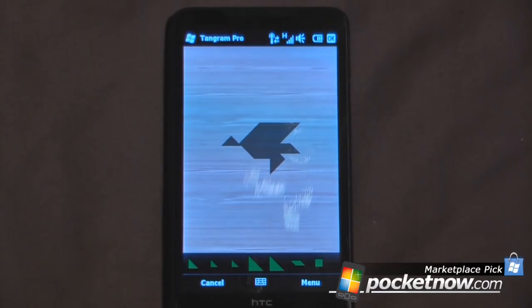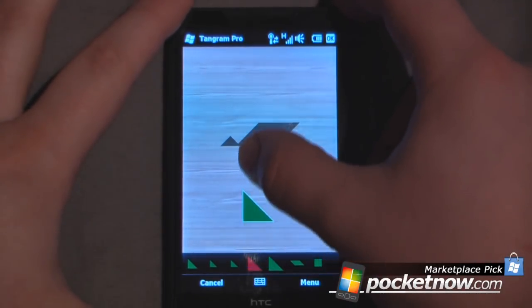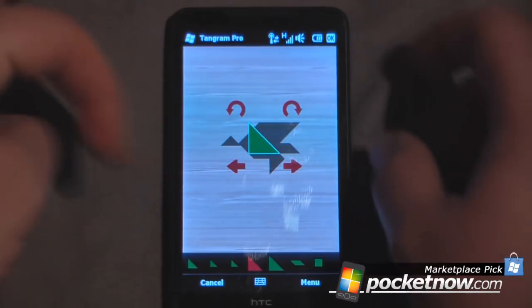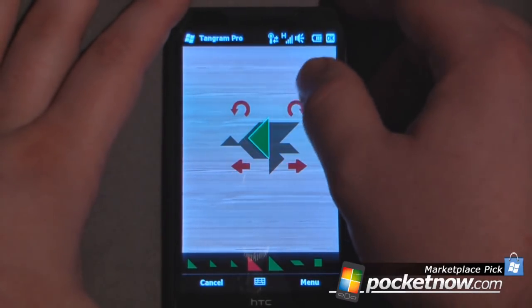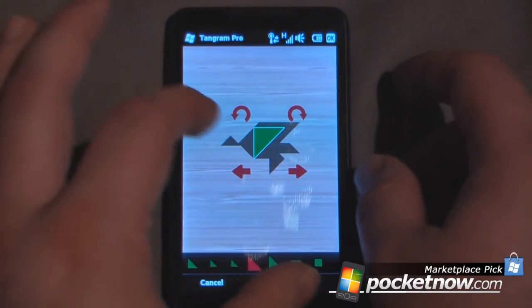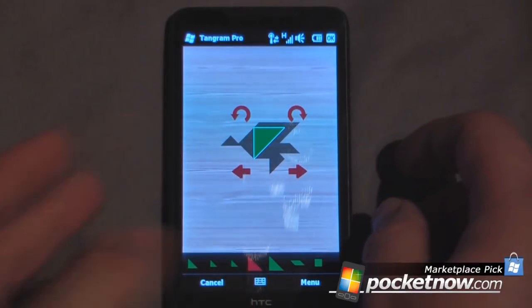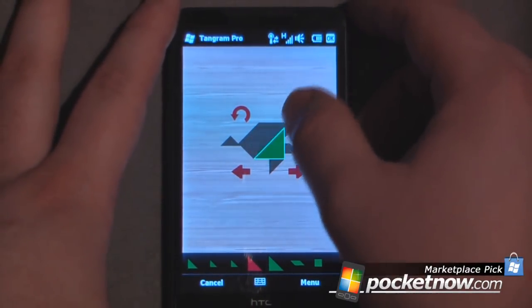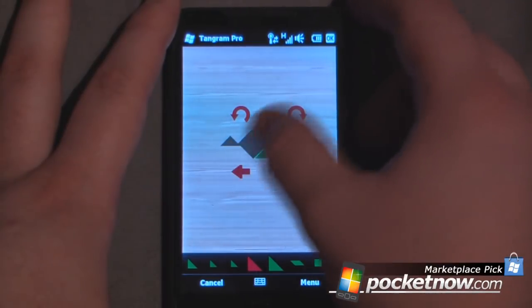Now I have my pieces down here on the bottom. There are 7 pieces to the Tangram game, and all you have to do is move them up. If I want to move them around, I can rotate them either clockwise or counterclockwise. I can also change the position — I can flip them, and that will flip them over. I can use these arrows to flip them back and forth.